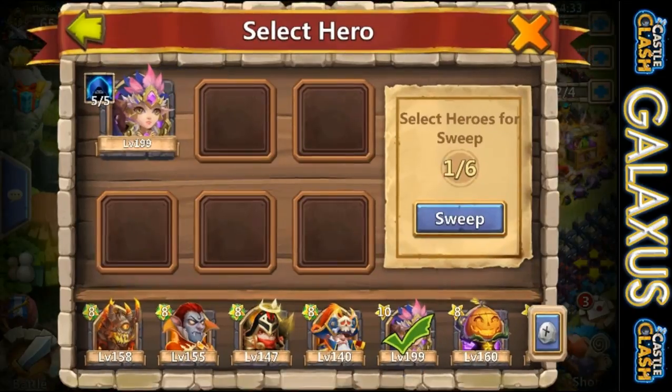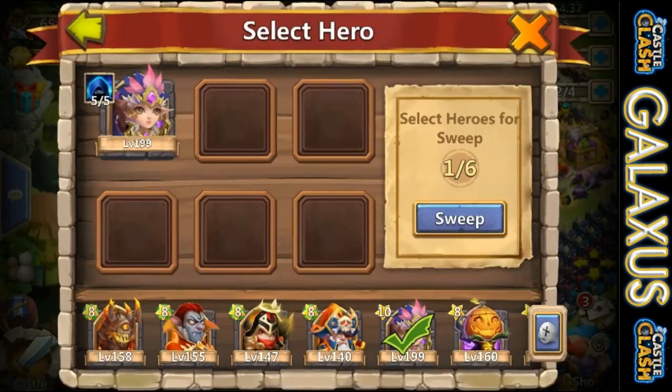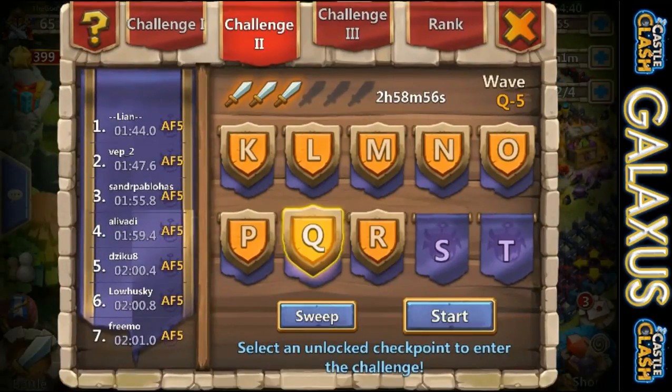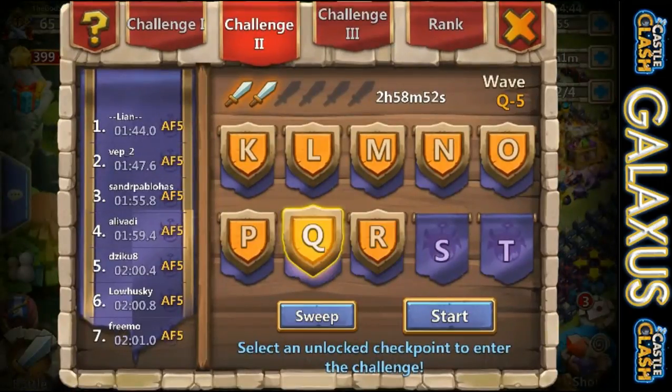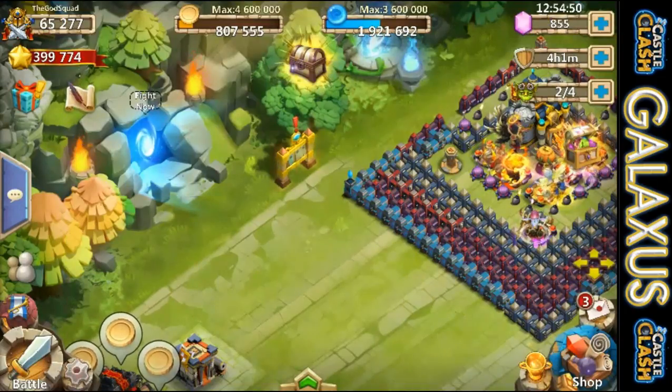Let's do some sweeping — 789, that was a nice little pull there. Let's try again, almost there... and there we go, we got it. So we're cool there, we don't have to sweep her anymore, we're ready to evolve her.